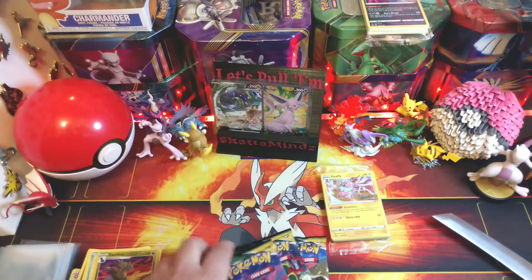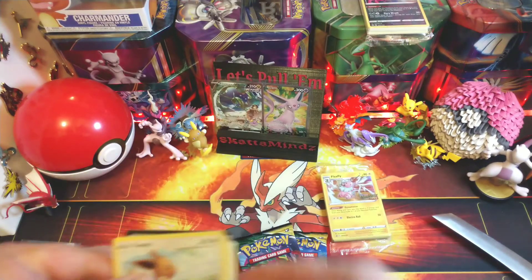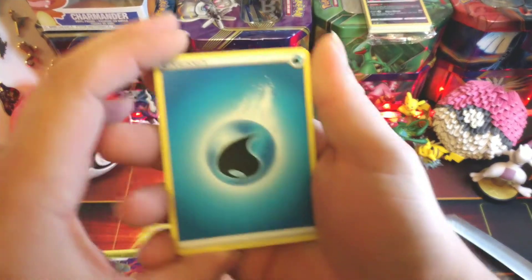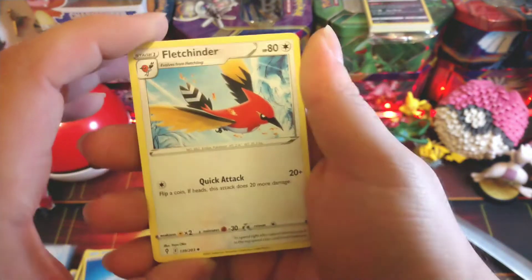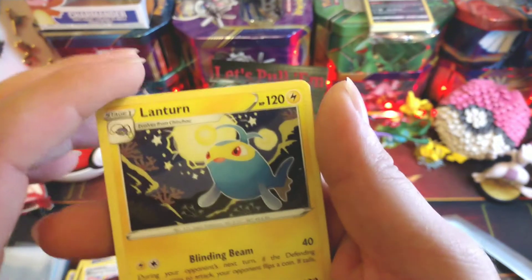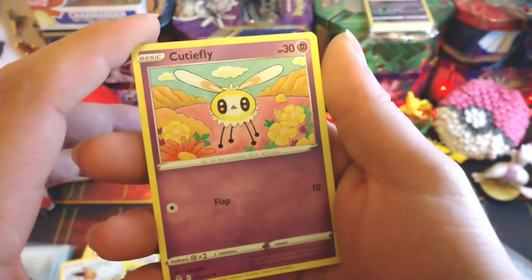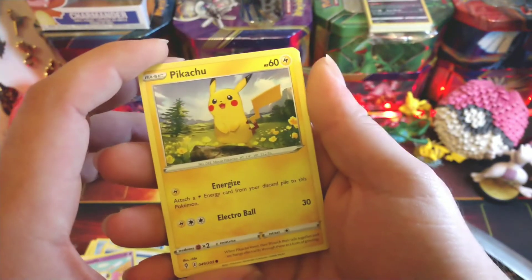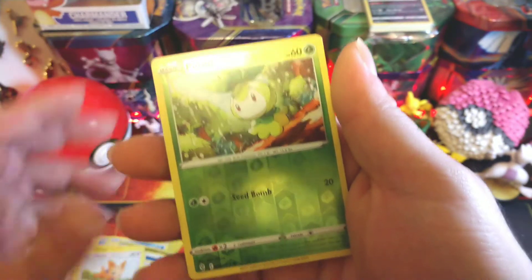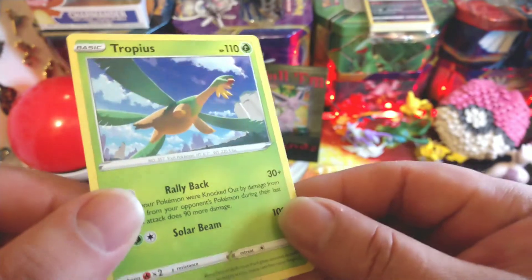Alright, let me put that in a sleeve. Just look at those colors - that sky. Alright, I'm happy with these pulls. Let's do that tower, see if it gives us a little bit more good luck. Code card, water energy, Fletchinder, Shopping Center - I haven't seen this card - lantern, Eevee, Cutiefly, Pikachu, Applin, Lilipup, reverse Petalil, and a non-holo Tropius. There we go.